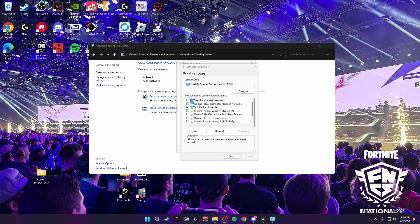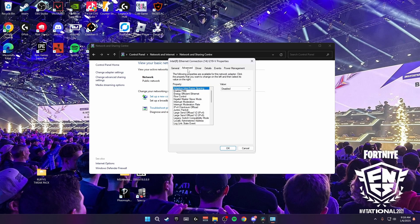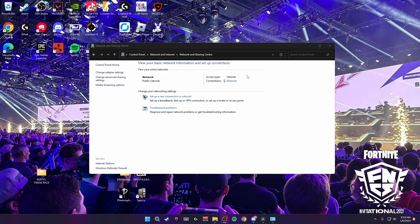Back in the connections box, click on internet protocol version 4 again and go to configure. Click yes and it'll bring up a new box — click on advanced. The first setting to change is energy efficient ethernet — make sure this is turned off. Then scroll down to speed and duplex and set it to the highest available, either one gigabyte or 2.5 gigabytes depending on what you have. Scroll down further to wake on magic packet and disable that. Then go over to power management and make sure both boxes are unticked. Click OK and you can close out of the control panel.